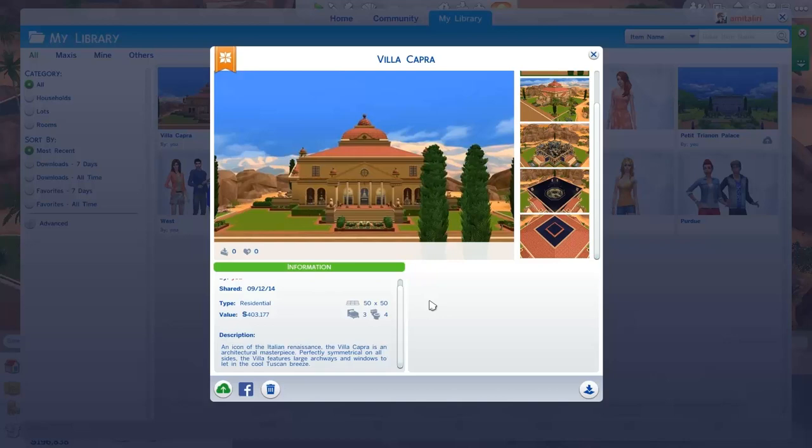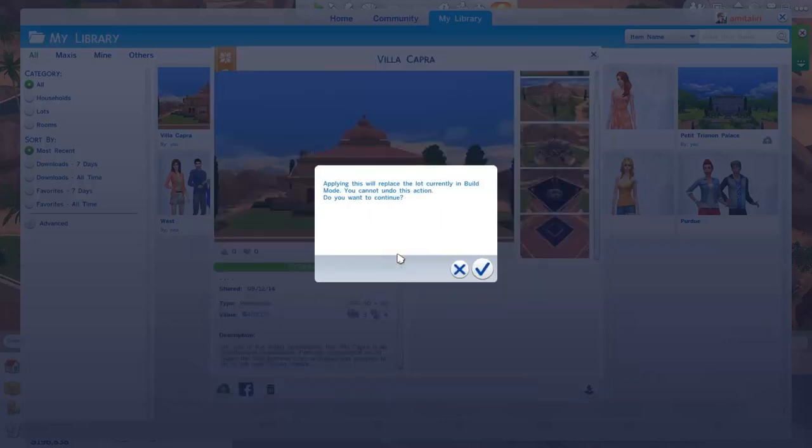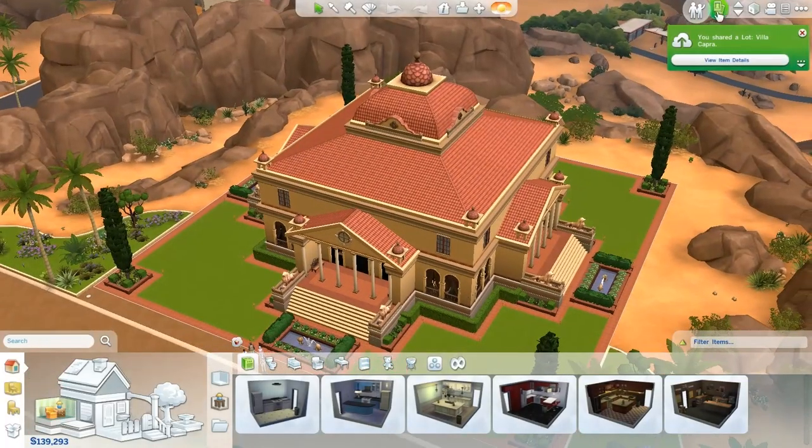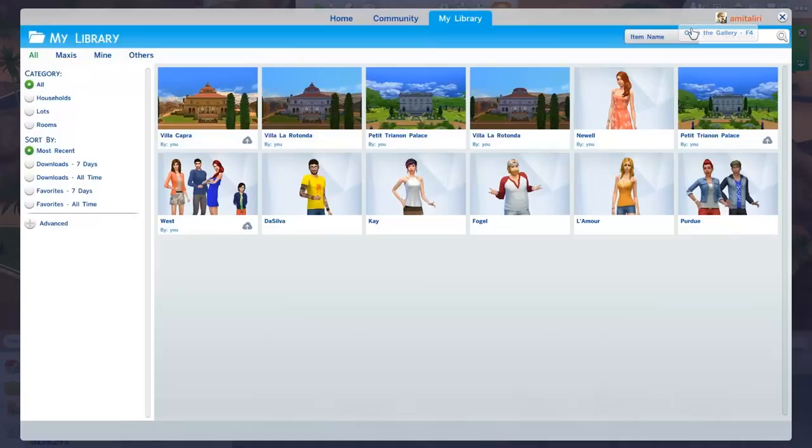Before we move into the gameplay, I just want to read you guys the description of the Villa Capra. I'm going to bring this lot into build mode and buy it furnished. It asks: applying this will replace the lot currently in build mode, you cannot undo this action, do you want to continue? Yes, I do because it is the exact same lot — I just wanted to show you guys that interaction and functionality. You can see there's a notification: You have shared a lot, Villa Capra.